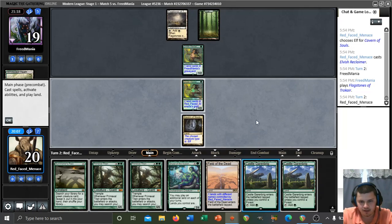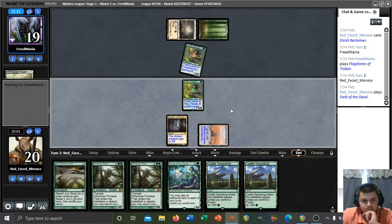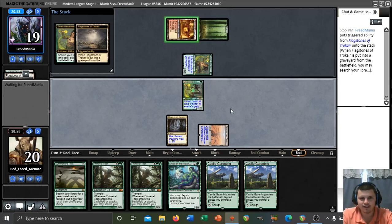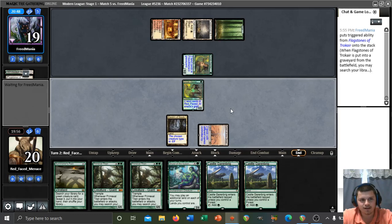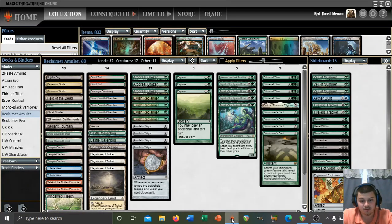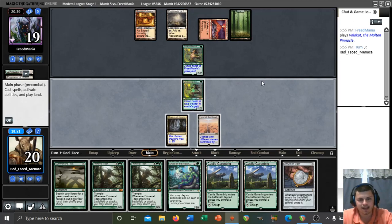Let's play out the Field and just pass it back — no reason to attack here obviously. Reclaimer being an Explorer that can then go and search for a Field or Valakut is quite good. Just going turn one Reclaimer, turn two Flagstones, being able to activate it is just amazing — it's one of the best things you could be doing with the card. Maybe I should be playing four Flagstones. I'm only playing three at the moment but it's really hard to find room — 32 is a lot of lands.